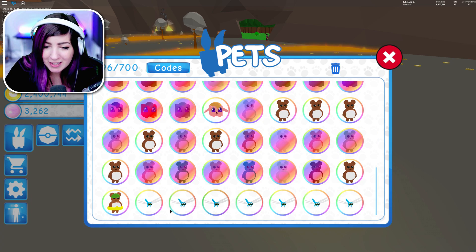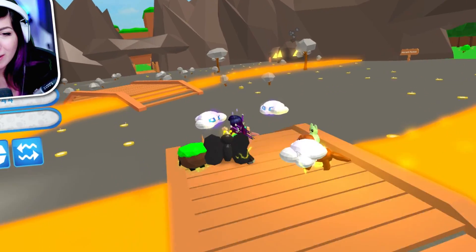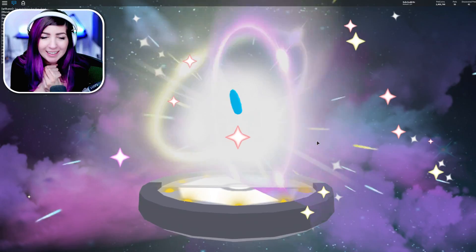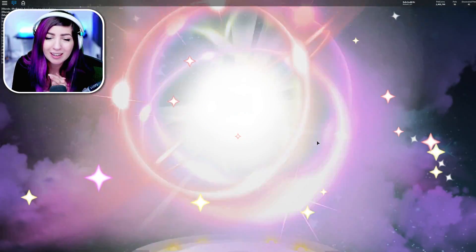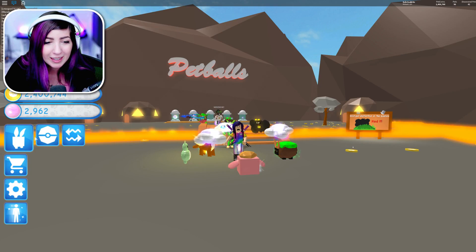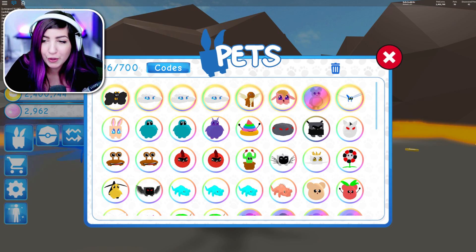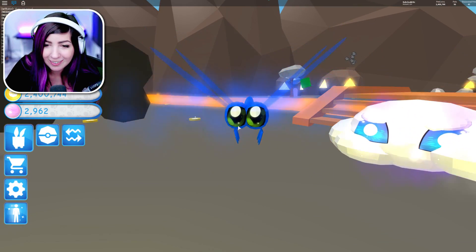I have seven of these dragonflies — I still need three more to make a shiny version. I would like to evolve those first, so I'm gonna go ahead and evolve one right now. This is gonna unlock something in our index and we'll be saving up to make a shiny version. Dragon Flit — is that how you say it? 72,000, what? Oh my, are you kidding? Wow. I wanna make all of those evolved and then shiny. That's awesome.